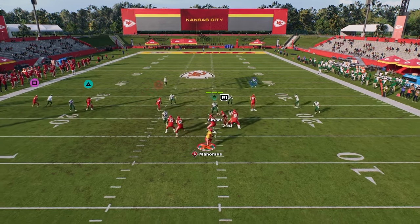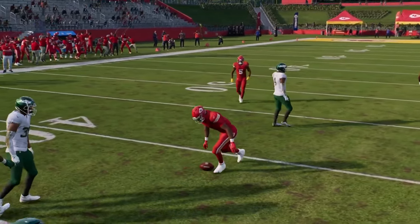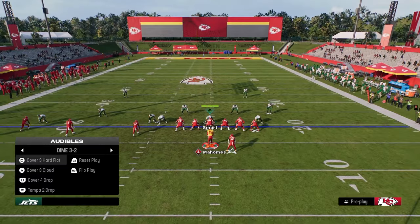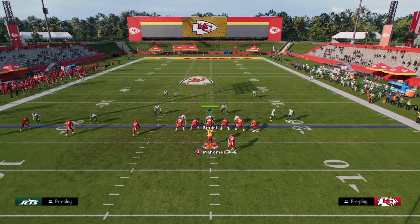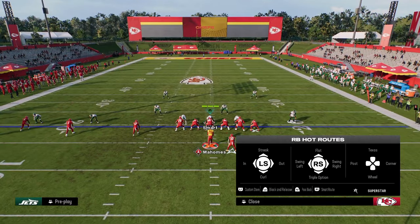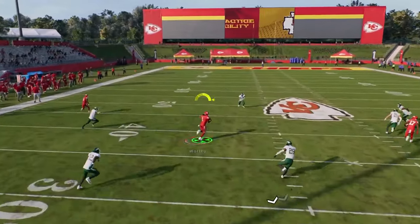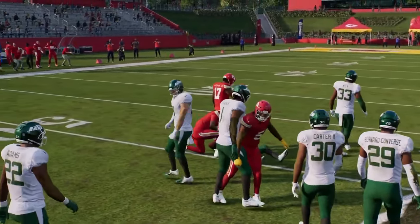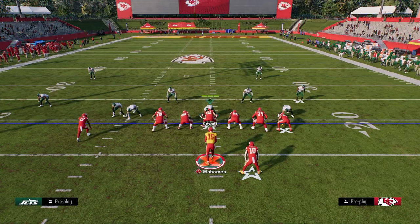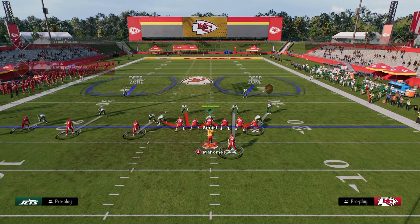Our first read is always going to be the middle trips receiver. Remember — to defend trips effectively with the RPO bubble screen, they need to be manning up the inside trips receiver. Well, that puts a lot of stress on that curl-flat defender, and this streak is just going to get into a soft spot if they continue running zone coverage, which they really can't run at a high percentage against this formation.